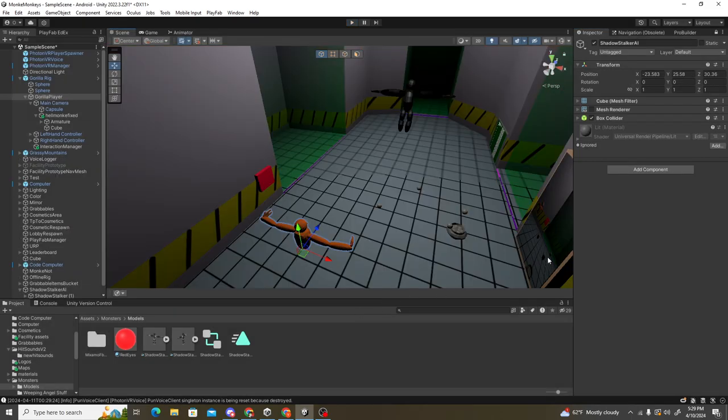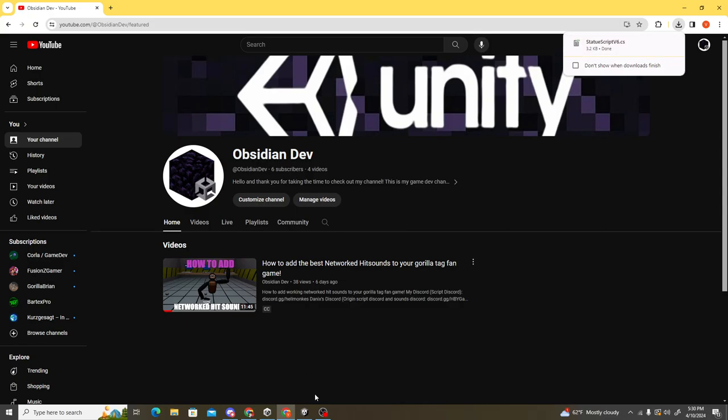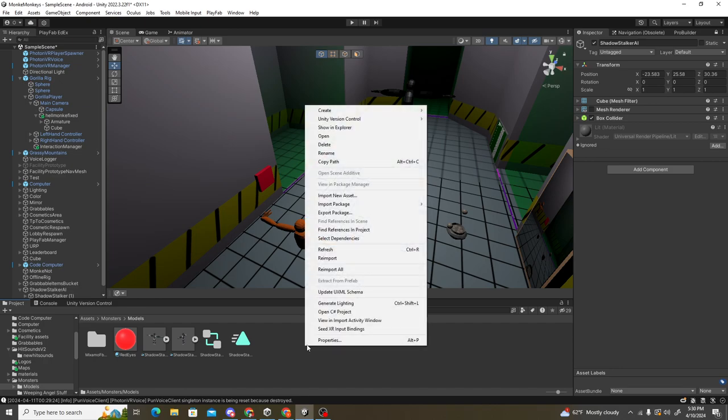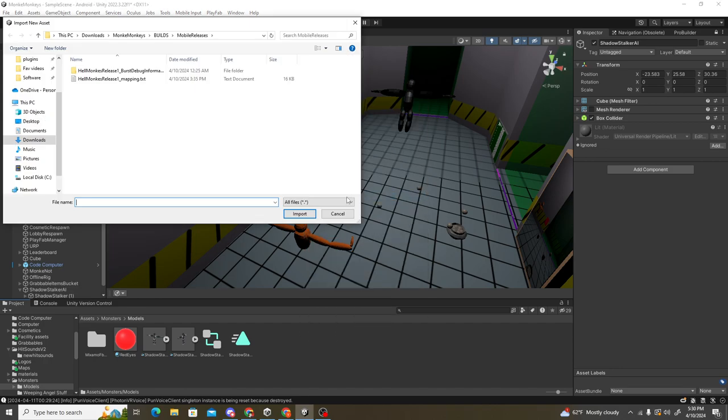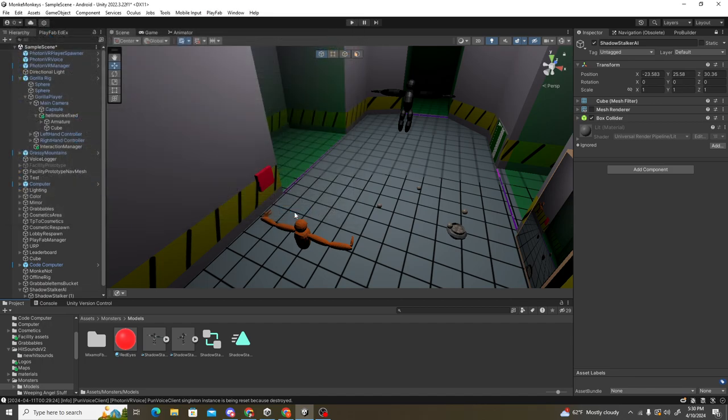I've gone ahead and removed everything from the AI and I'm going to be showing you how to set it up from your own monster. First, you're going to join my Discord — the link will be in the description — and download the script I'm using. In Unity, right-click > Import New Asset, go to your downloads or wherever you saved it, and import it. You can also drag it in from a separate file explorer.